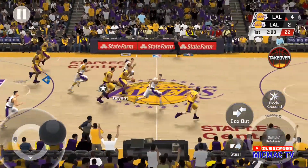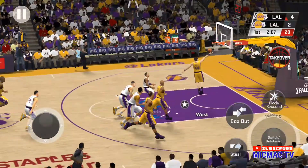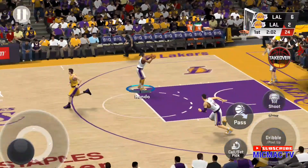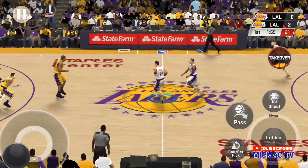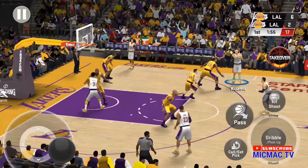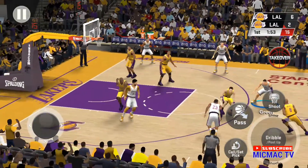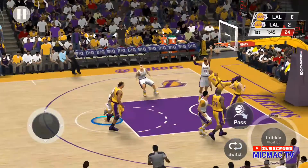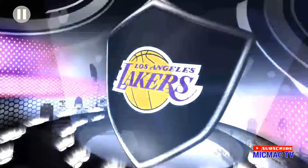Kobe with the steal. Here's the break. West. Shot's good from West. He presents a defender with a serious challenge. The Lakers on offense. Four-point game. Back to Green. It's tipped. Kobe with the steal. The finish. Rips down the breakaway slam.